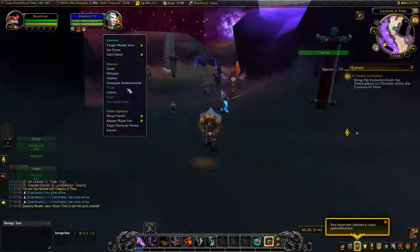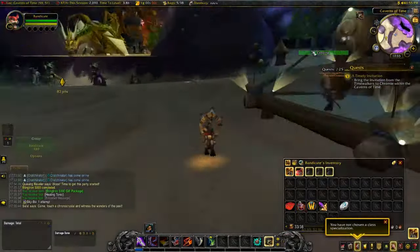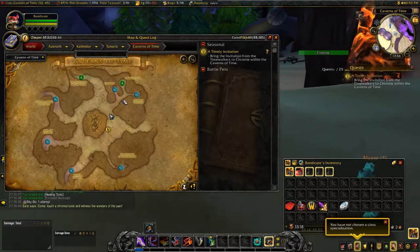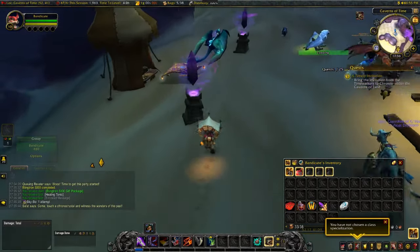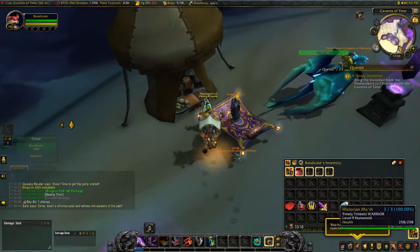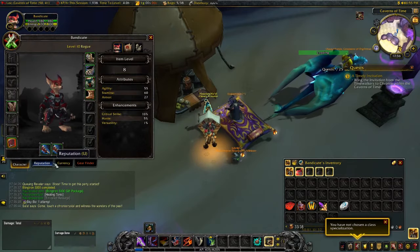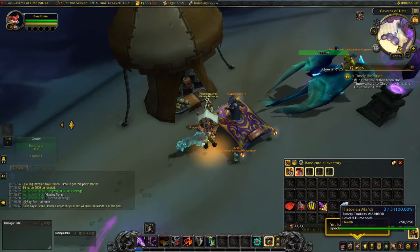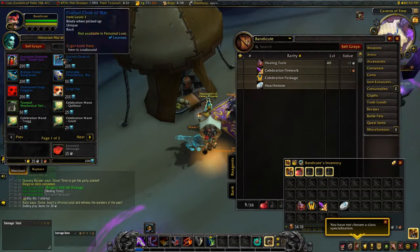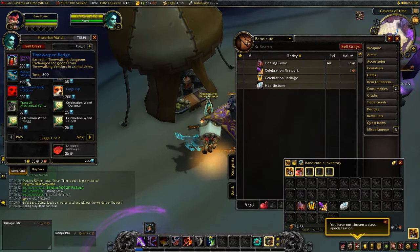Step 5, just head to the anniversary vendor in the Caverns of Time. He will be waiting for you at this location. Now that you are here, you just need to buy whatever you want. If it is a toy or pet, just learn it. If you have bought one of those bind on account items, just use your hearthstone and mail them to your main when you reach the nearest mailbox.